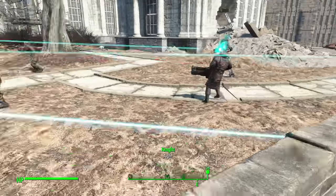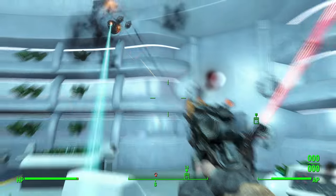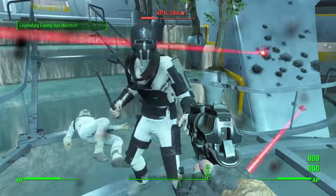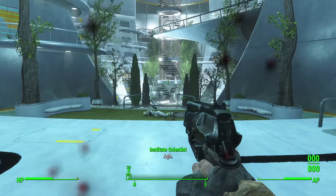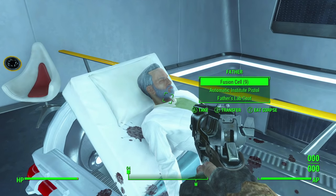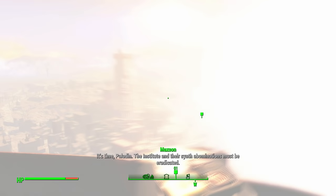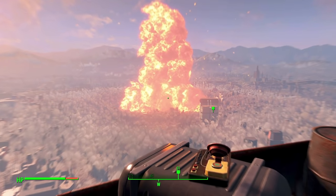Now if you thought the Minutemen made the final assault on the Institute too easy, then wait till you see the Brotherhood. Elder Maxson alone with his Gatling laser killed just about everyone and anything that even remotely looked like a synth. So any and all enemies were very swiftly dealt with thanks to the Brotherhood. I, for my part, did manage to kill a few scientists who tried to run away so I at least get a participation medal. When I met up with Shaun I killed him because he talked back to me, and then me and Maxson headed down into the reactor, strapped the pulse charge to it, fled the Institute, and watched the fireworks together hand in hand — ending the run and proving yes, you can indeed beat Fallout 4 by only gun bashing.